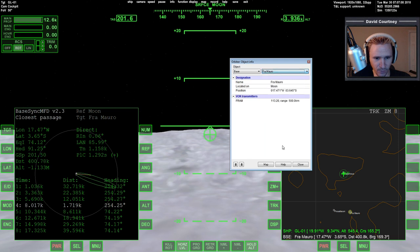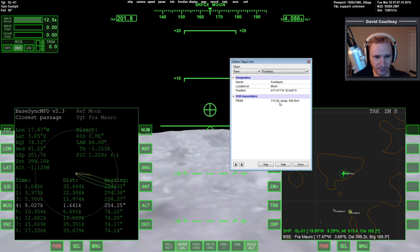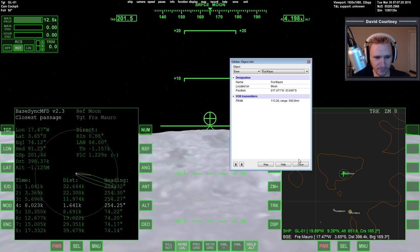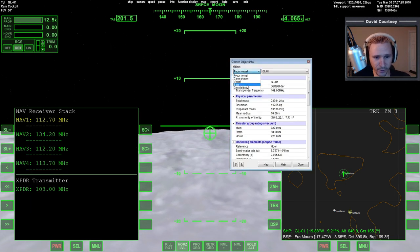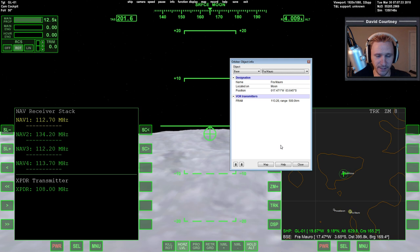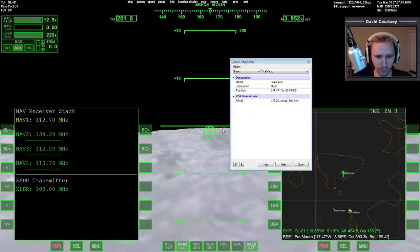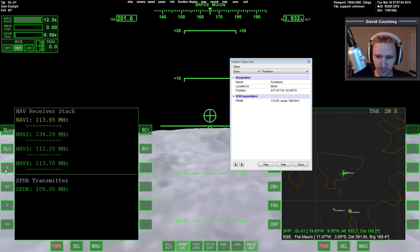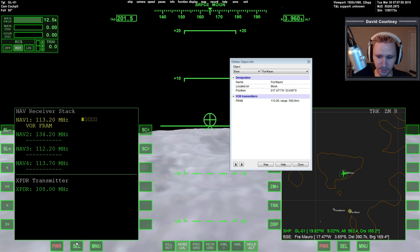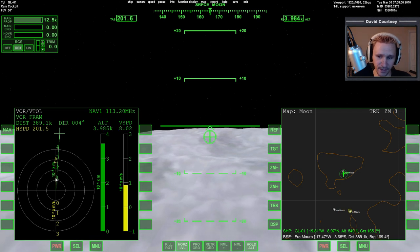Actually, checking the list — whoever created this add-on did include a radio beacon at the location, which is a bit of a strange choice. I'll take advantage of it. Bringing up the comm nav — the reason I say it's odd is because I doubt there was a radio beacon there when they landed originally in the late 60s and early 70s, unless they sent a radio transmitter ahead. I'll tune to 113.20.